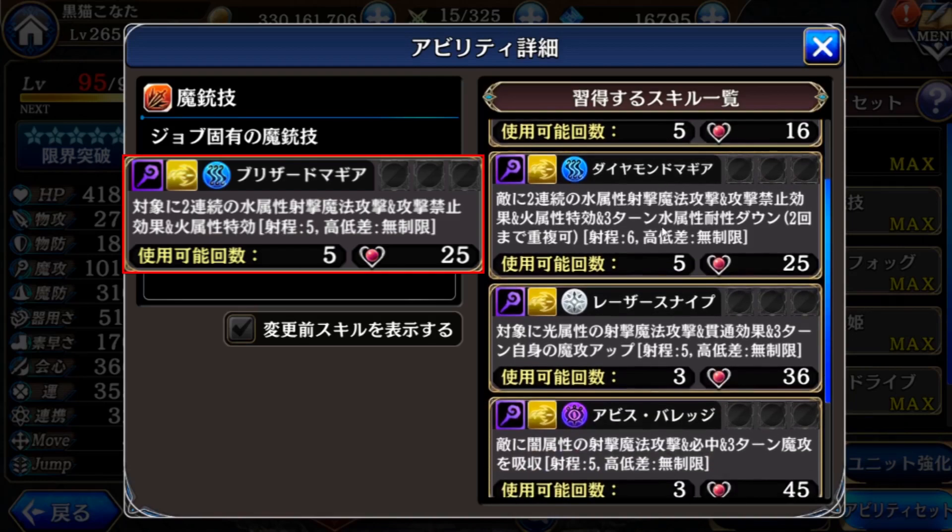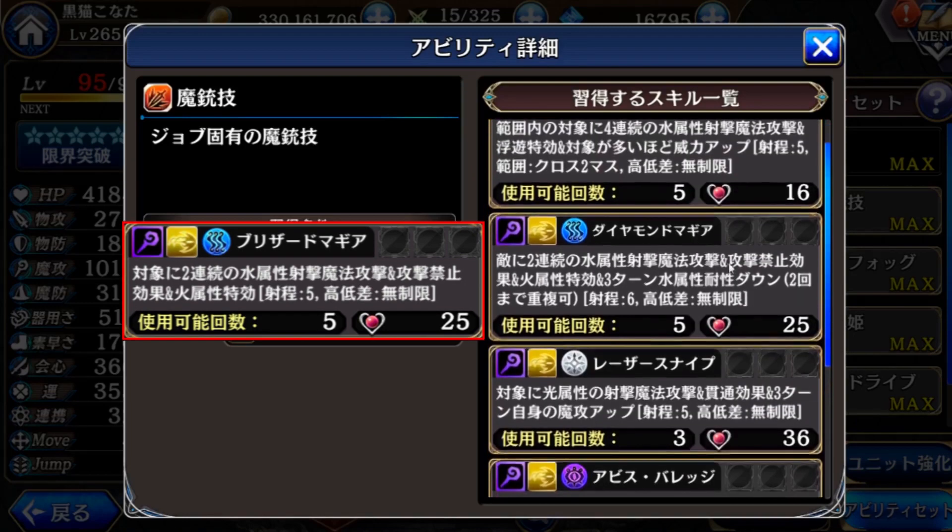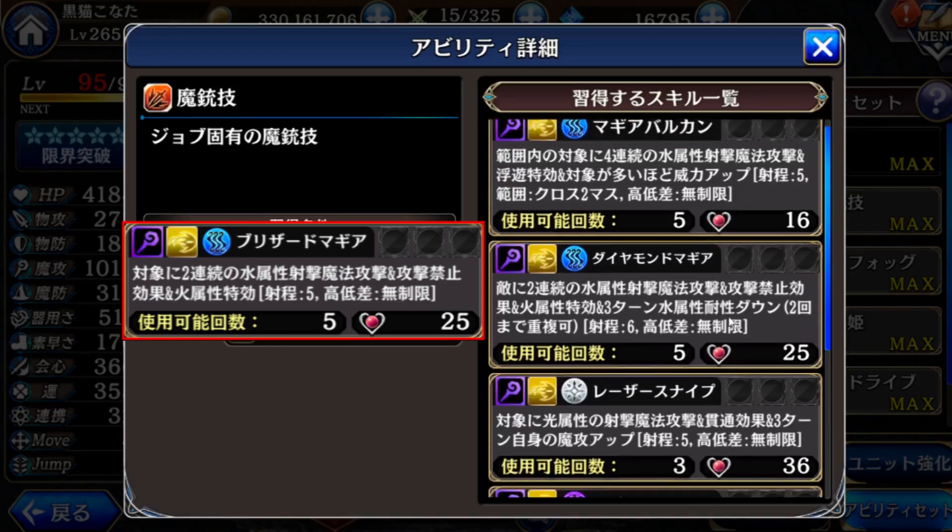The second one is actually an enchant skill, but now with the fifth gate open it becomes a new skill — like Diamond Magia. This one adds three-turn water resistance down and can step 2 times. As the range is increased, this one is actually not bad — it reduces the opponent's water defense.